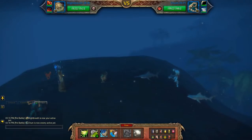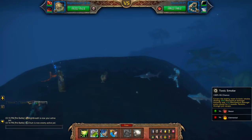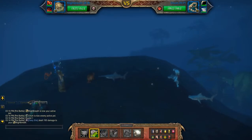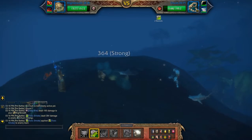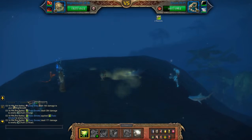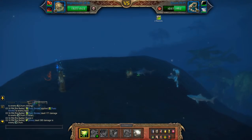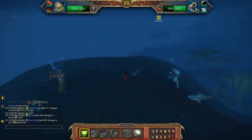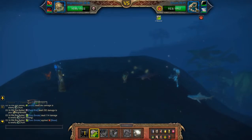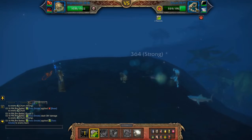Hey guys, this will be my undead team against Quint. Starting off with Toxic Smoke today, followed by Slime, and basically I'm going to keep following this rotation until the first pet is dead.